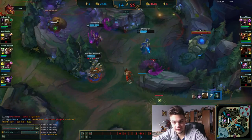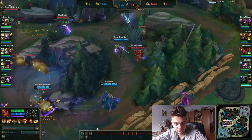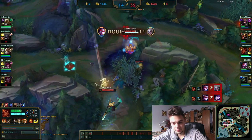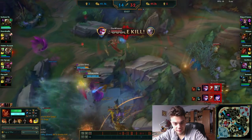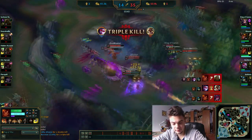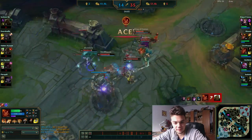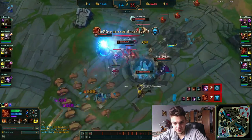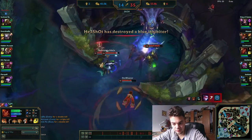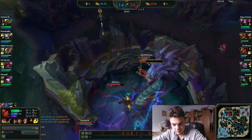We move for the mid lane tower and inhibitor, taking it with no problem. Then we go for Baron first and take it real quick - there's absolutely no one to stop us. Only Diana comes but too late and we still have plenty of time. No one dies and we escape. LeBlanc almost died but escaped with her abilities. Vayne double kills Diana and Illaoi.